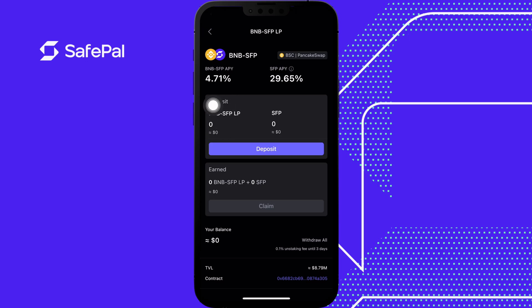This is the APY — four percent and the 29% — these are two separate things. The LP token of BNB and SFP is going to get this rate when you stake it; the additional SFP token staking gets this separate rate, and it's paid within a year. Once you stake into this pool there is a 0.1% unstaking fee, so I'm going to create an LP, deposit into this, and then unstake it as an example.